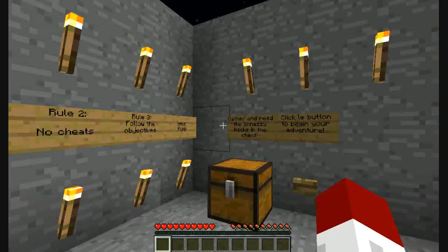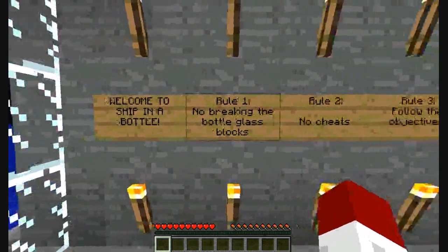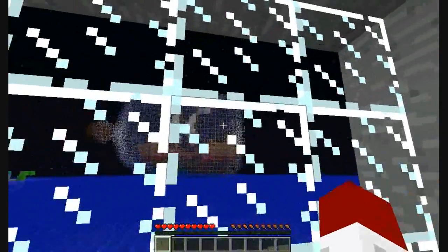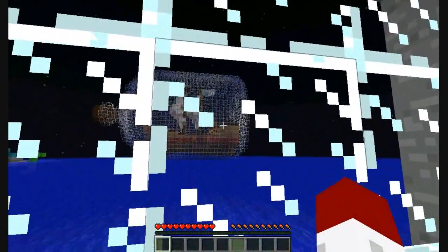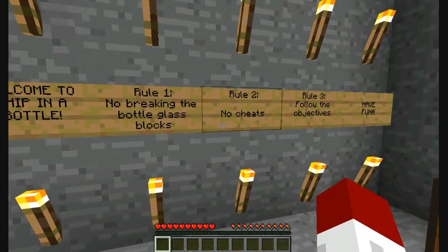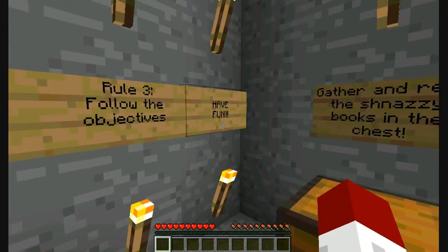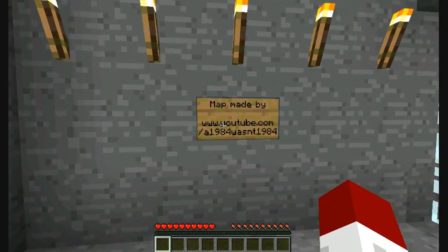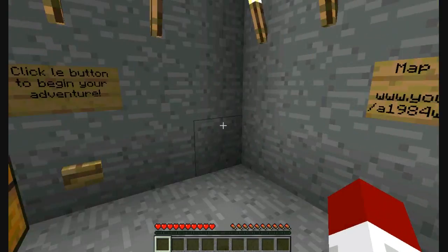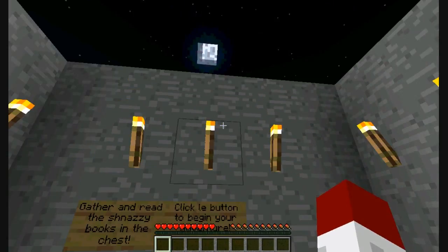Let me read the rules real quick. Welcome to Ship in a Bottle. No breaking the bottle glass — all that glass right there. You can break the glass on the ship itself and you can break the cork. No cheats, obviously. Follow the objectives and have fun.